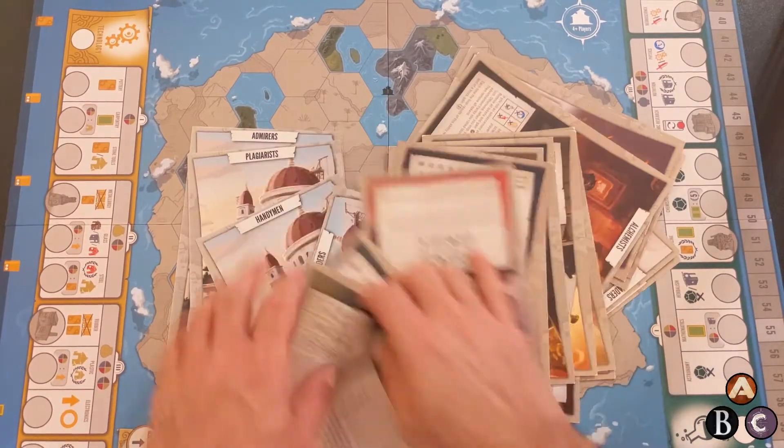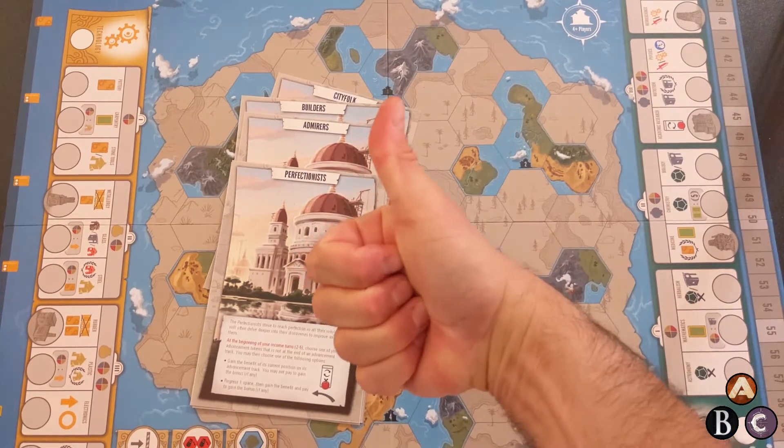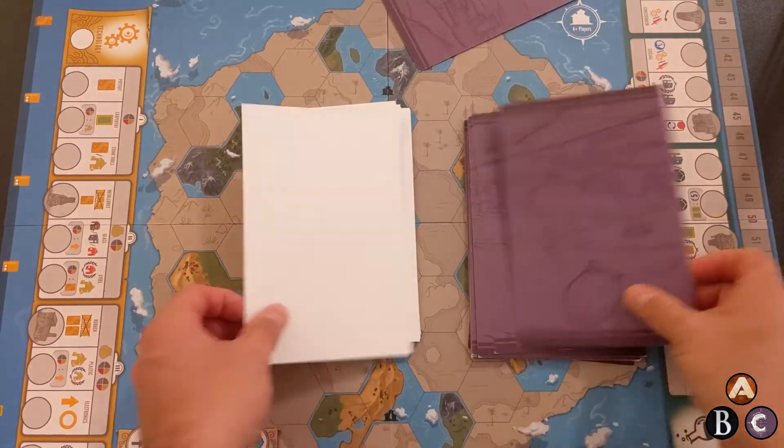Add the new civilizations to the 16 that come with the game, or use them instead of the standard ones. Come up with something that works for you, like dealing each player one standard civilization and a new one to choose from.